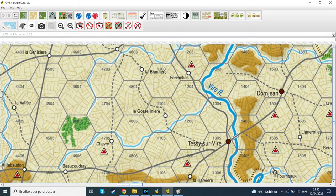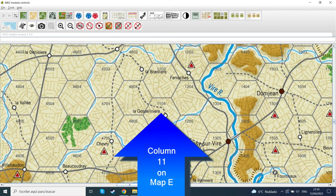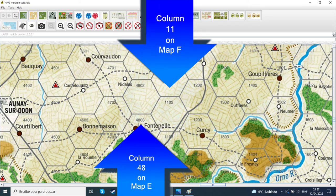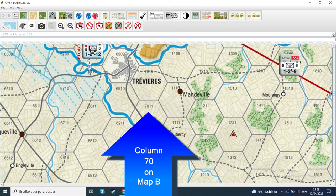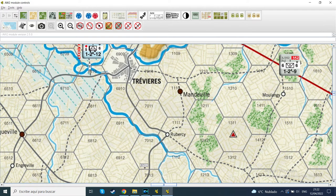For example, looking at this image from the game's Vassal module, you can see what the same boundary should look like. Column 48 is the last on map D, and column 11 is the first on map E. The same is true of the boundary between maps E and F, and the boundary between maps B and C is very similar, except column 70 is the last on map B, and column 11 is the first on the map to the east. Now that you know what the east-west boundaries should look like, they'll be easy to manage.